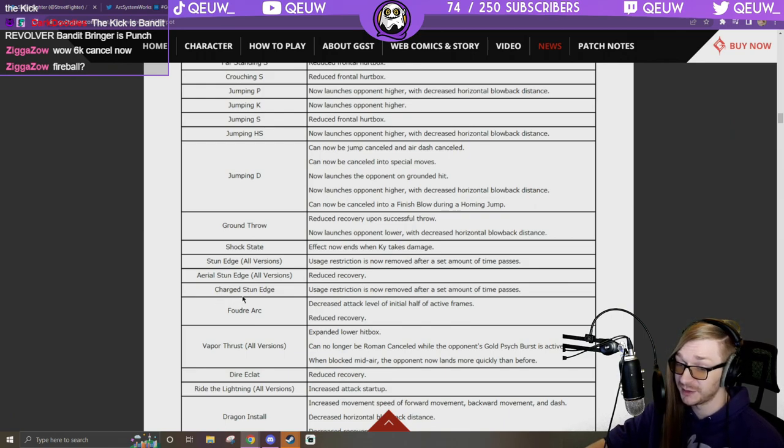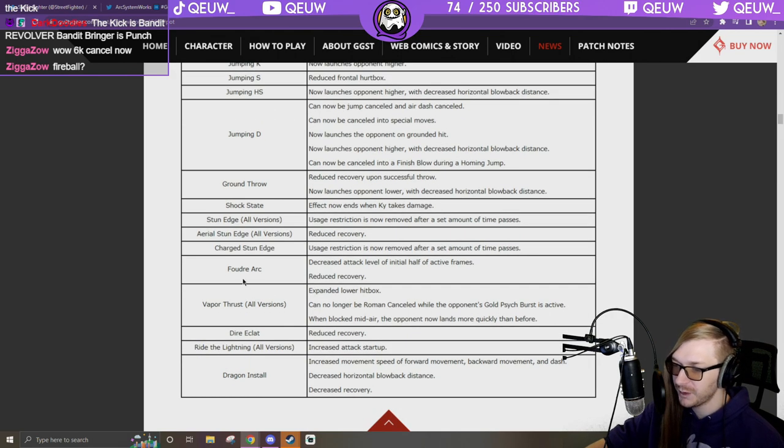Ky's about to be the best character in the game. Charge Stun Edge: usage restriction is now removed after a set amount of time. Flip kick: decreased attack level of initial half of active frames, reduced recovery — so he's more plus on flip kick. Vapor Thrust: expanded lower hitbox.